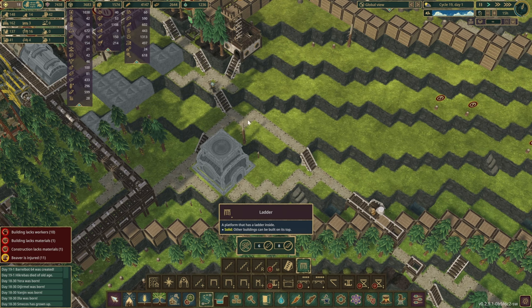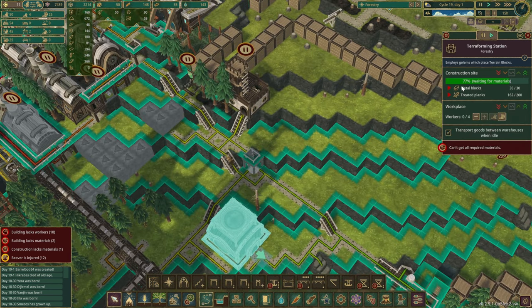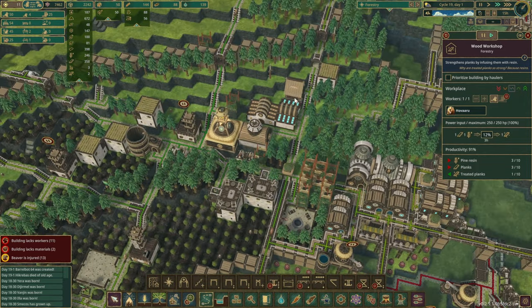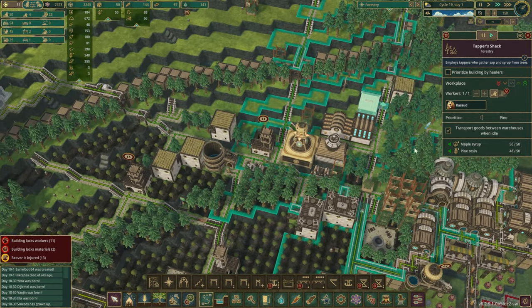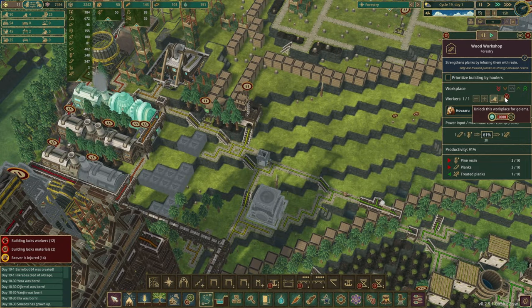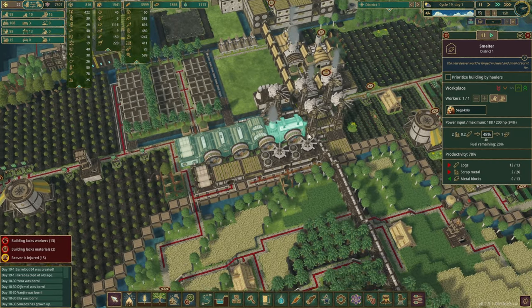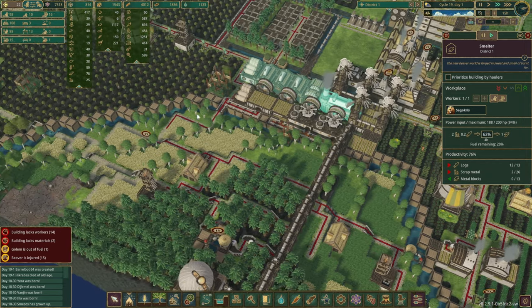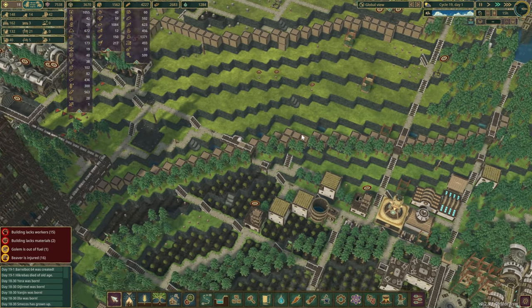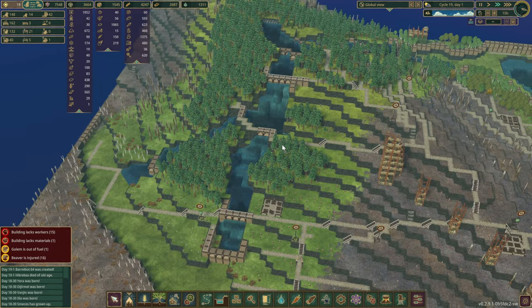Jumping back in — the stairs are in place. We're going to put a ladder just like so, focusing on this first. All the metal blocks are in; we're only struggling with treated planks. We should have enough pine resin — the trees are full — and we have planks as well. It's just beavers doing it. We're missing only 37 treated planks, so it shouldn't take too long.